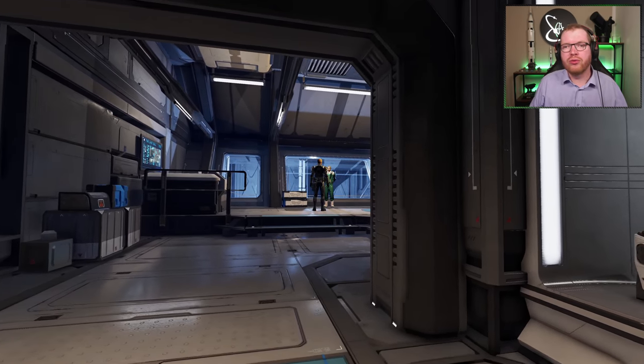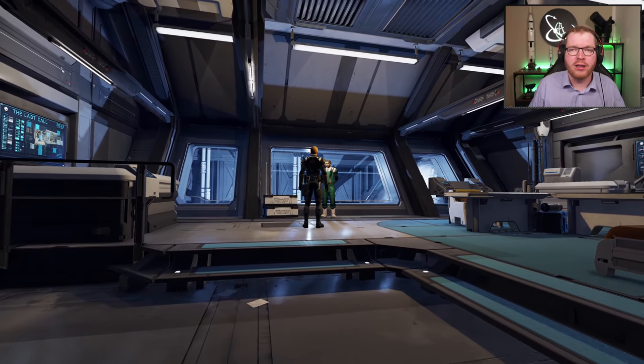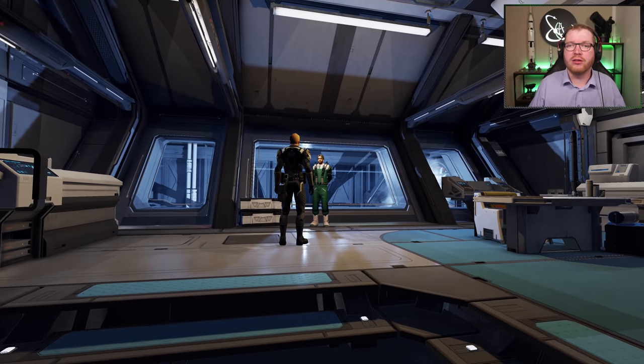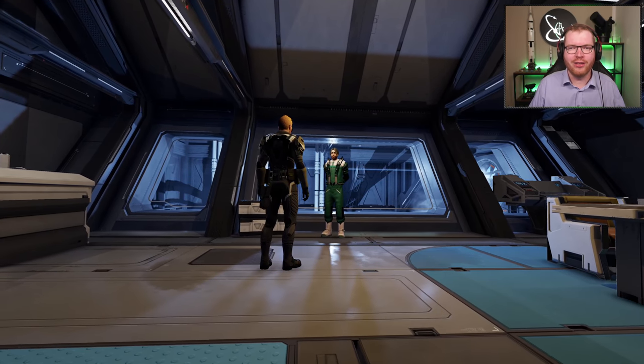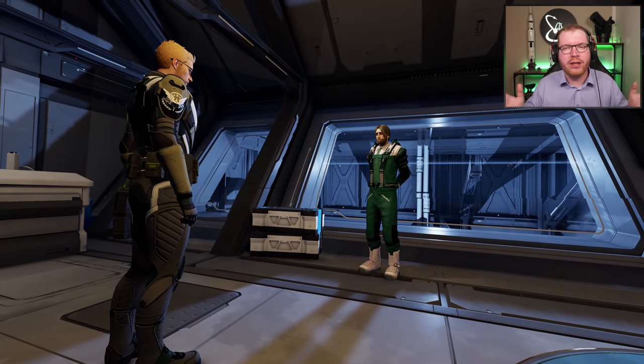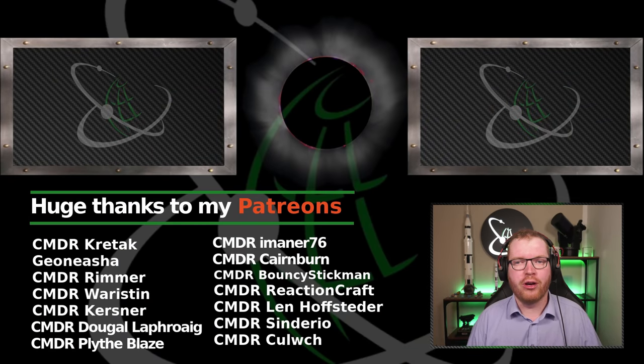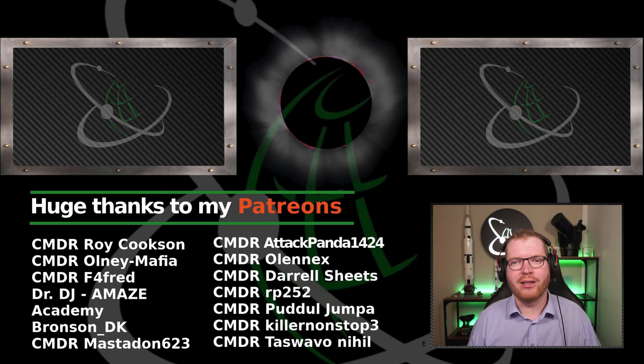All that's left to do now is head over to Kit Fuller, hand in your surveillance equipment, and you're done. Congratulations — you've now unlocked Kit Fuller and can move on to the next engineer. If you found this video useful, please consider subscribing to the channel. Thanks a lot for watching, give the video a like if you liked it, and I'll see you guys in space.